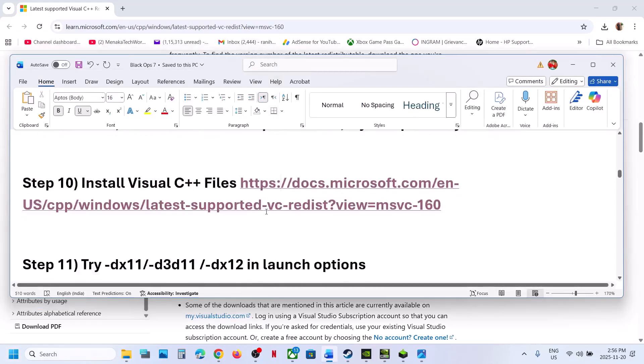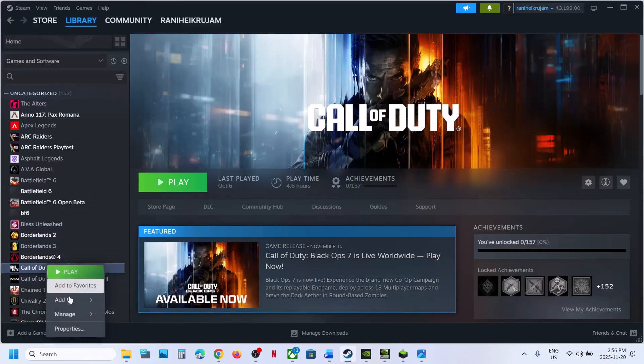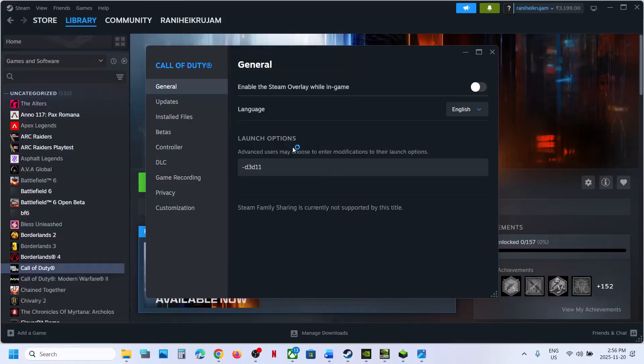Still not working: try DX11 or DX12 in launch options. Right-click the game, select Properties, go to Launch Options, and type '-d3d11.' Launch the game and check. If that does not work, try typing '-DX11' and check. Still not working: try '-DX12' and check. Battle.net users can go to Game Settings, then Launch Arguments, and type '-DX11' or '-DX12' in the launch option.